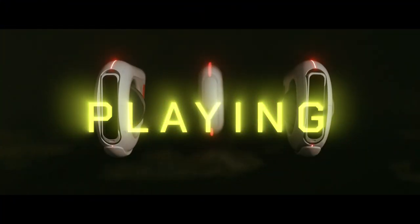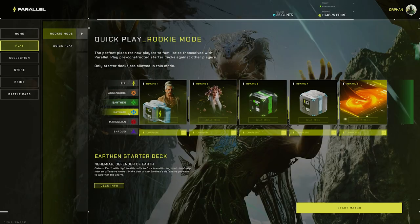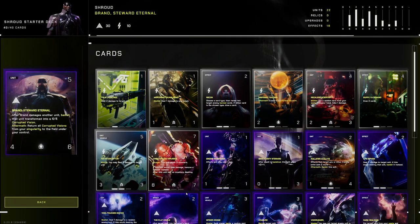Alright, so we've got cards covered — let's get into playing the game. Parallel is played with a deck of 40 cards, and luckily we don't need to build a deck from scratch right now. If you head over to the Rookie queue, there are pre-built constructed decks, one for each Parallel, that you can play against other rookies. This will get you acquainted with how each Parallel plays, and also start to build up your collection so later down the line you can start mixing and matching your own deck.